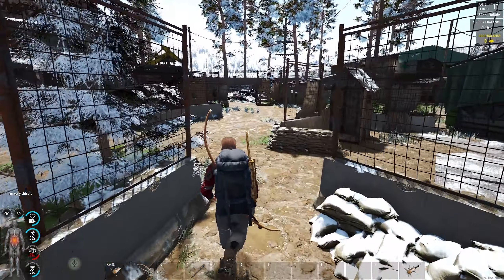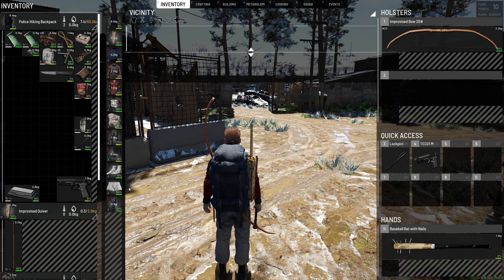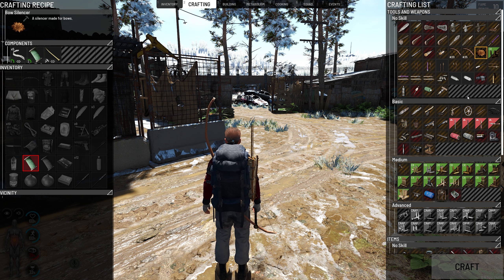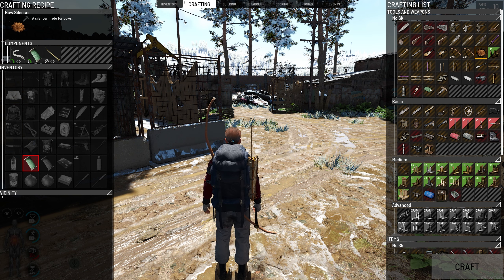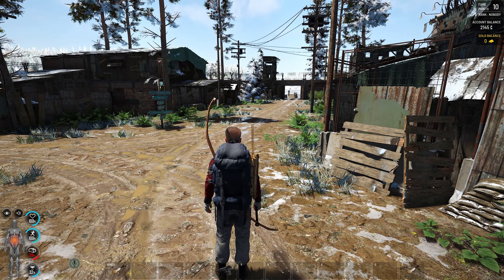Now we've got two thousand bucks in the bank account, which is fantastic. Because of the thread we can make two bow silencers, which is very important — you really can't go into an abandoned bunker without bow silencers. All we need is two bone needles from a puppet we kill and five rag strips. Then with the remaining thread uses we can craft two sewing kits to be ready.